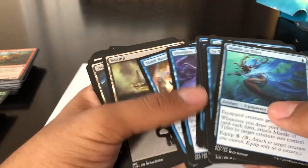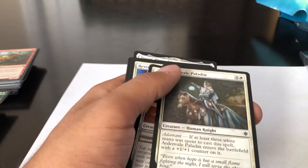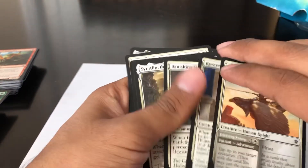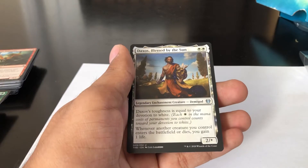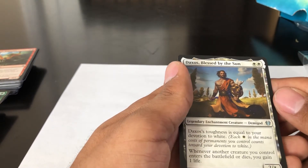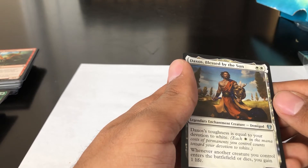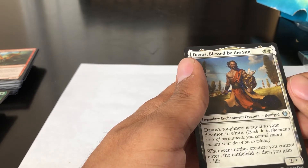We have a lot of blue cards and lands coming out. Also a human knight creature. Lion's Claw — he's uncommon but pretty commonly seen. Daxos Blessed by the Sun: his toughness is equal to your devotion to white, and whenever another creature enters the battlefield under your control or dies, you gain one life. The toughness being equal to devotion rather than power is pretty unique.